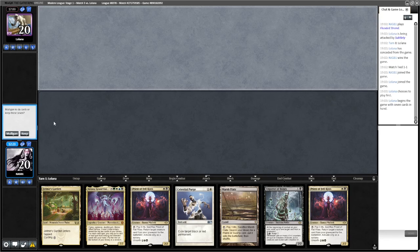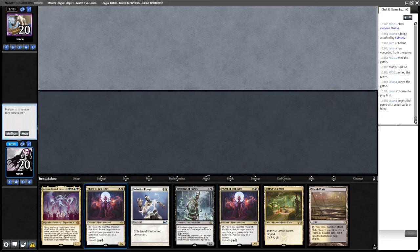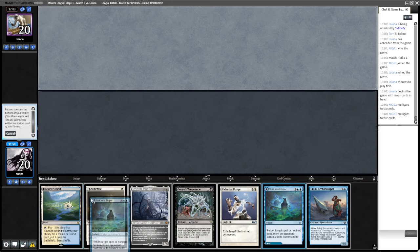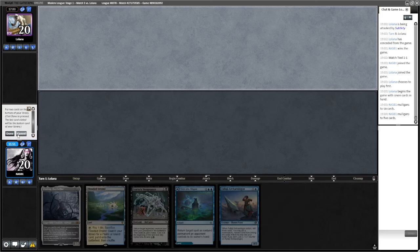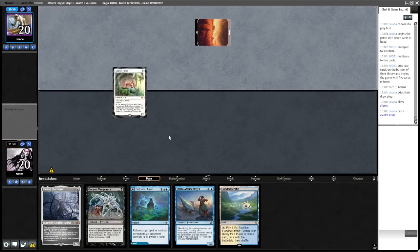On the draw which is obviously a lot harder. Got two Priests, some reanimation stuff, one removal spell. These Priests aren't great on their own — I'm going to mulligan. We want something a bit quicker. Wrath of the Skies is good but one land — okay this is better on five cards. Bottom the Ulamog and Goryo's Vengeance — actually I'll bottom the Purge. Not ideal mulliganing but let's go.